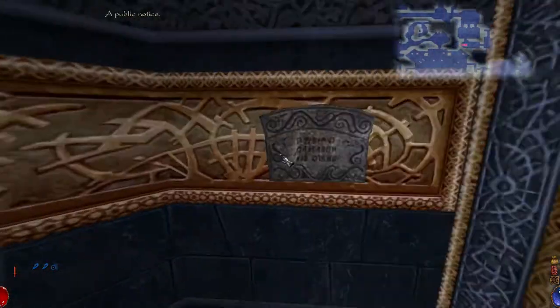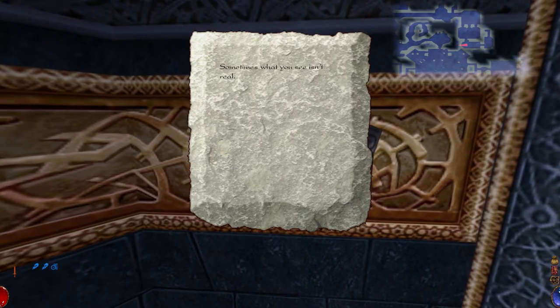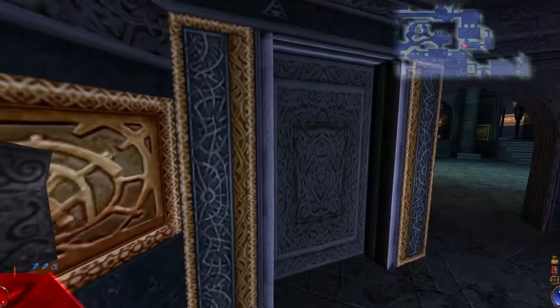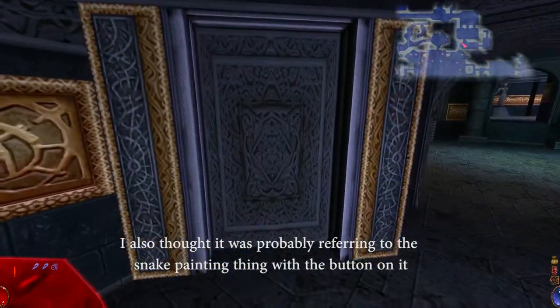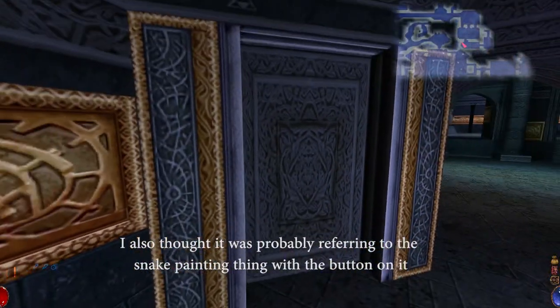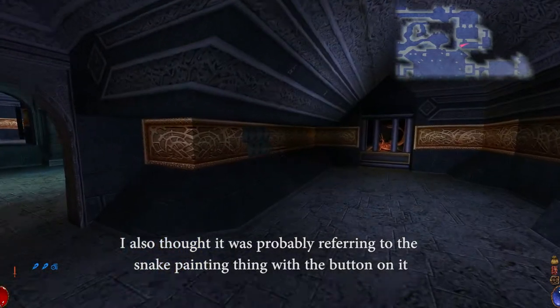So it turns out this is what you're supposed to do. This thing says: sometimes what you see isn't real. When I originally read this, I was thinking it was referring to this, right? Because it's right next to this, and this thing looks kind of weird. But no — it has nothing to do with that. It's this.